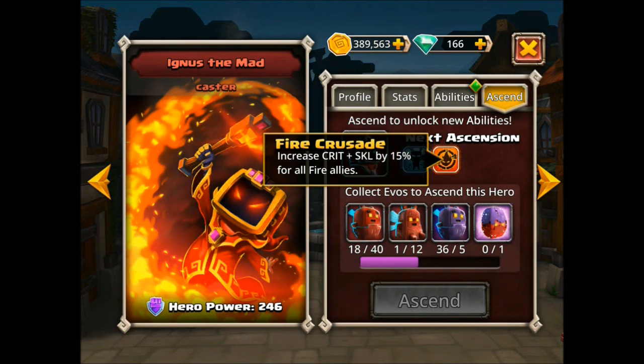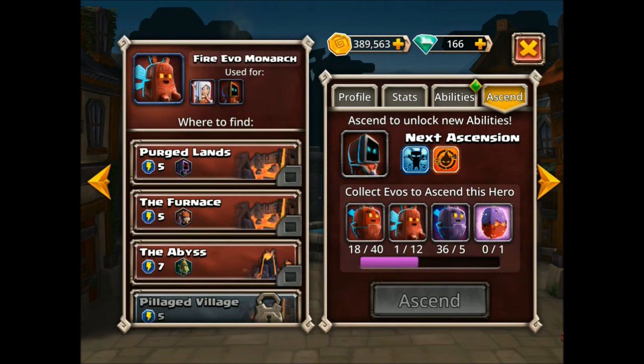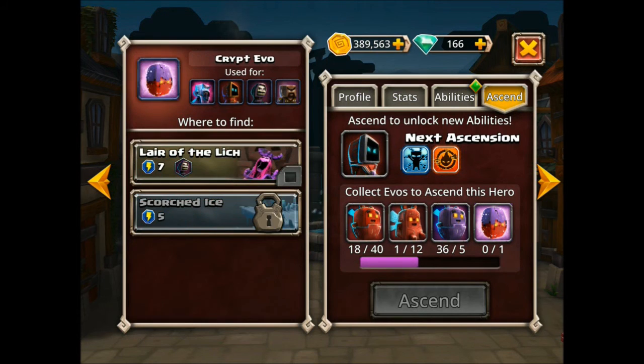He further increases crit and skill for all fire allies. You can see it's still going to take a bit to get this — we've got 12 of these monarch type and the crypt evo, so it would be quite a while. But at that point, it would be an interesting skill to get as well.